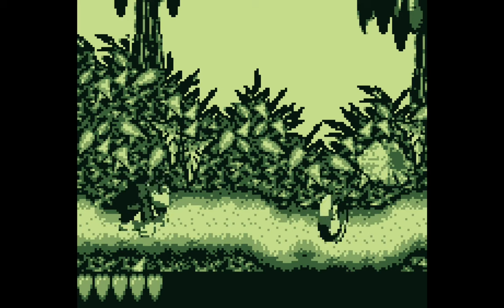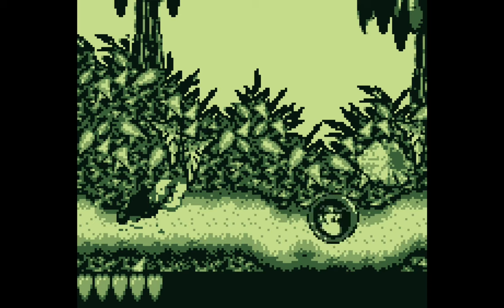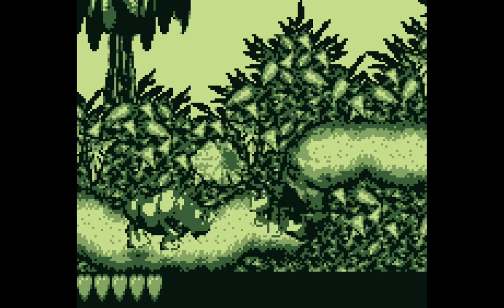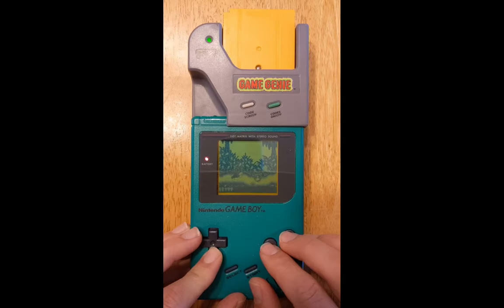So, for the first time in almost 30 years, I'm finally able to see how the duck animation in Donkey Kong Land is supposed to look. By the way, this also affects the idle animation for Randy the Rhinoceros. He's supposed to turn his head and pant like a dog. It's cute. And the fix for it is so simple, it can even be applied on an official cartridge using the Game Genie.